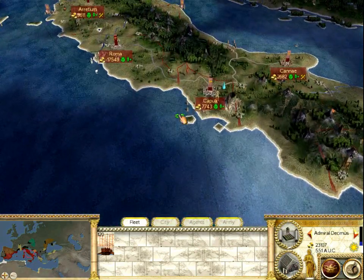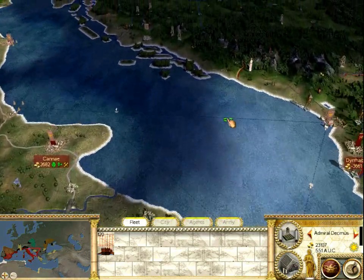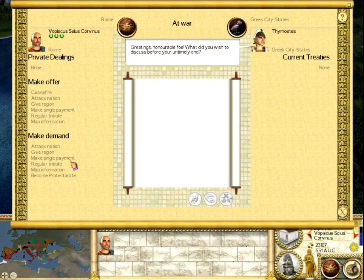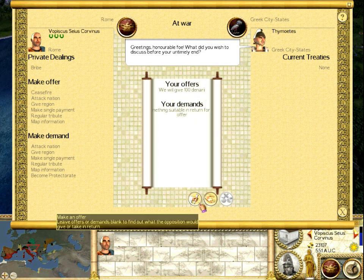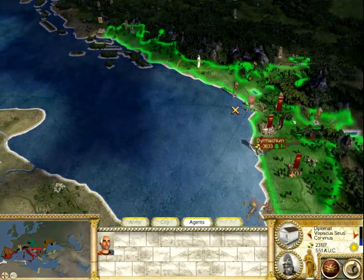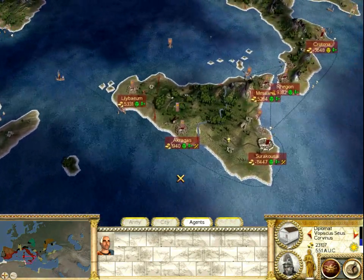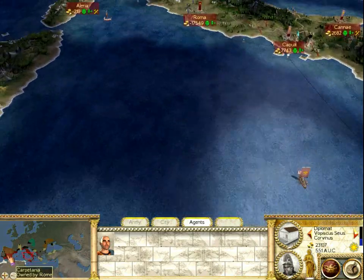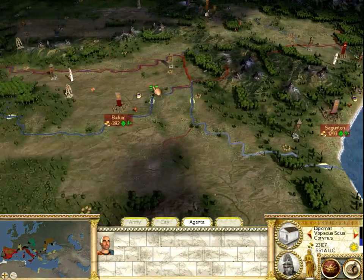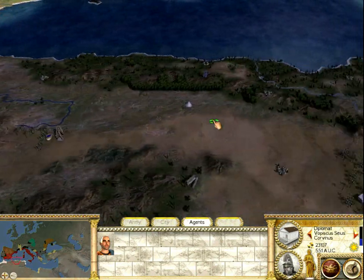He didn't quite make it, which is a shame, but he'll get there next turn. Before I forget, let's have our diplomat talk with the Greeks and see if they want a ceasefire. We'll offer just a single payment. They have nothing in return and don't want to discuss anything. I have a house rule where I don't lay claim to a city unless I have a ceasefire with that nation, which is why I haven't been building in Palentia, Saguntin, Bicor, Carthago Nova, or Gadir — I want a ceasefire with the Carthaginians to make my occupation nice and legal.